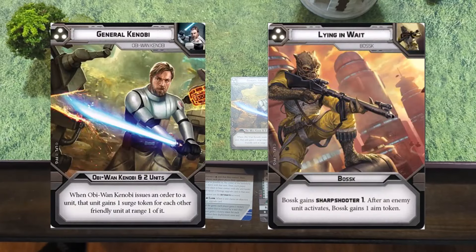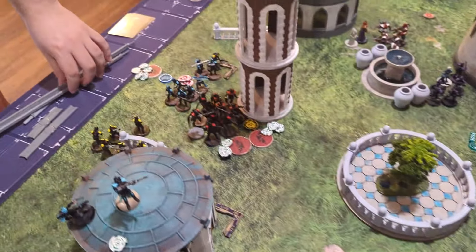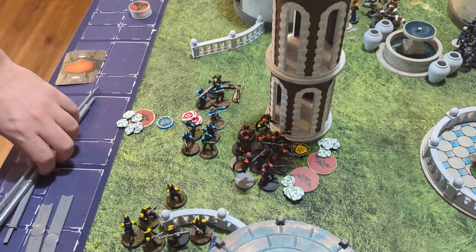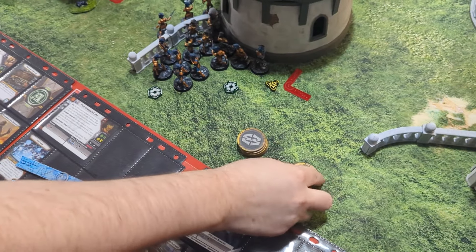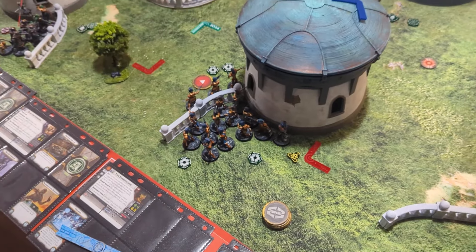General Kenobi card flip. I gave my order to Bosk. My order went to General Kenobi and both my ARC Troopers, who got five surge tokens apiece. Going to the stack — I pull a Core.